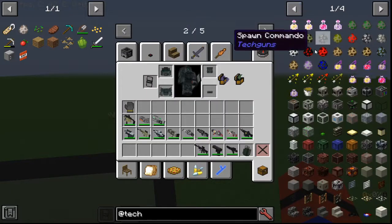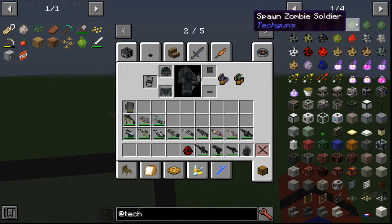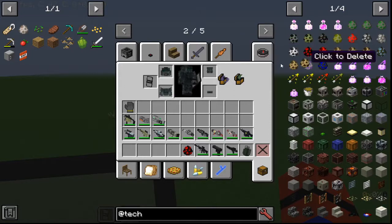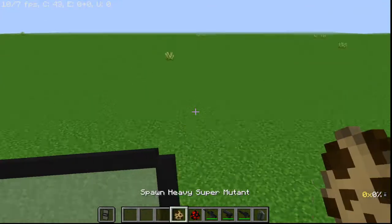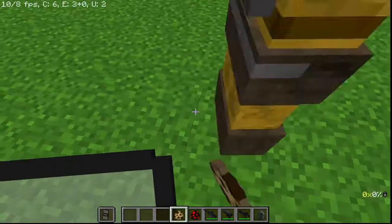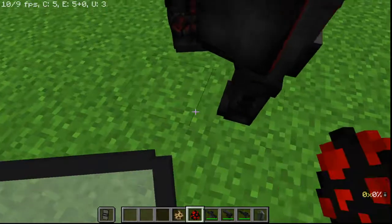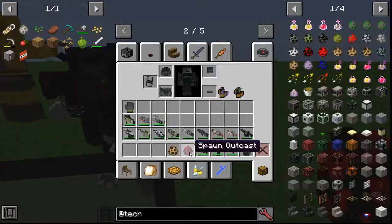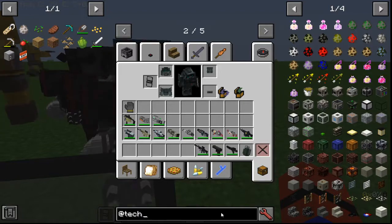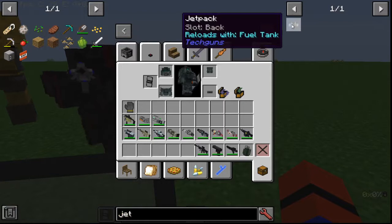Where are any of the Tech Gun mobs? I'll just take one of them, and one of them. I'm just gonna spawn a bunch of them. That's not cool. Villager noise — can you trade with them? You can't trade with them. Oh right, I also need the jet pack.